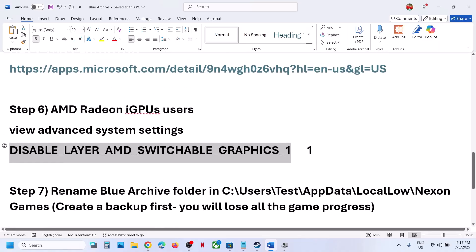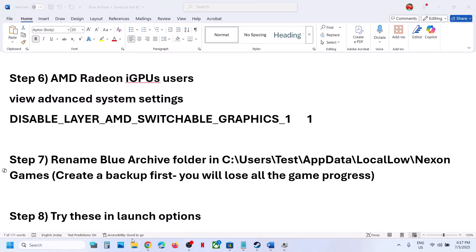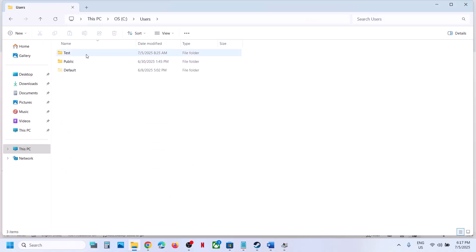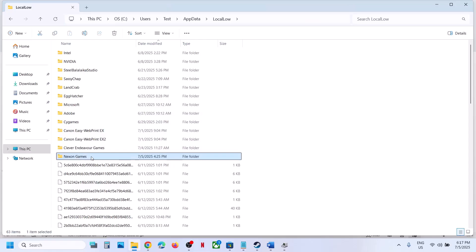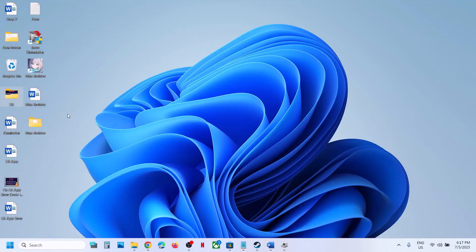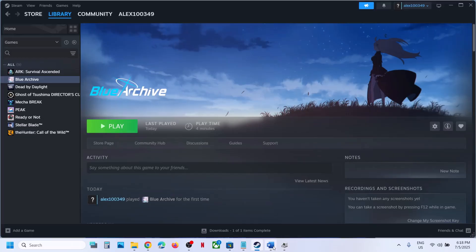The next step is to rename the Blue Archive folder in its AppData location. Create a backup first because you will lose all game progress and have to start from scratch. Open File Explorer, go to This PC, open the C drive, open the Users folder, open your username folder, then open AppData. If you don't see AppData, click View, select Show, and put a check on Hidden Items. Open AppData, open the Local Low folder, open the Next On Games folder, and you can rename the Blue Archive folder — but first copy and paste it to the Desktop as a backup.